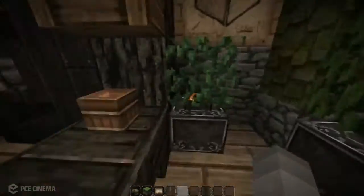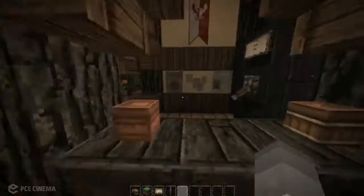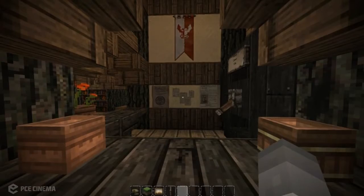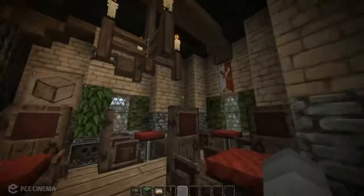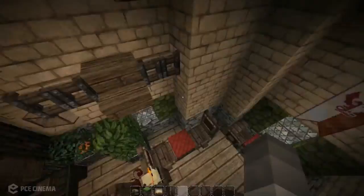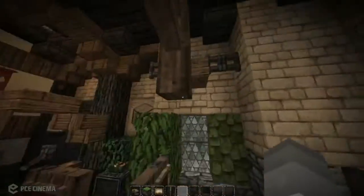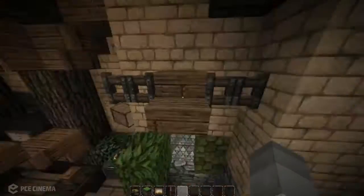So yeah, you come in here and you order whatever drink you want. You can either chill out, stand up, or go sit down at a table. And then there are more bounties — I thought they looked cool. Paintings, chandelier, moose head. It's supposed to be a moose head, at least — I think it looks like a moose head.